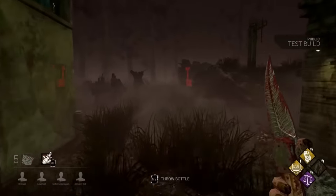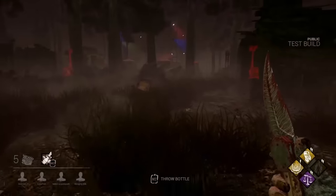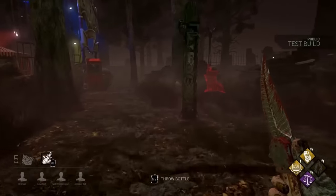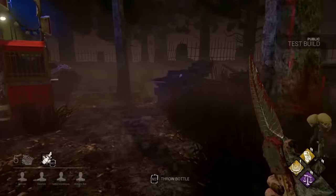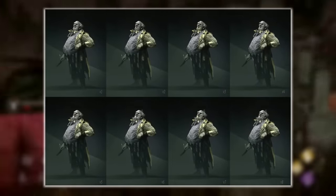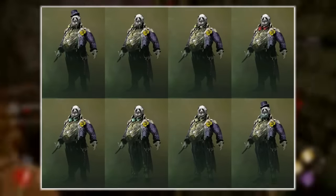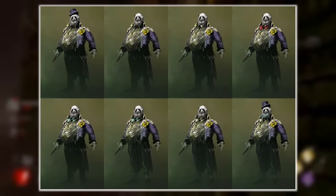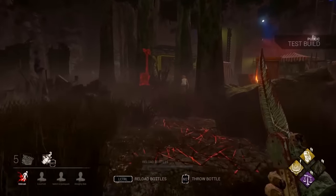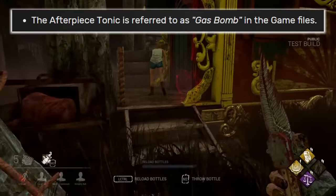The next thing on our list is the Clown's original design. During the pre-development stages of this killer, the developers designed two possible killers: one was a World War 1 soldier who could throw gas grenades, and the other was a clown who threw balloons which the killer could teleport to, as well as reveal nearby survivor auras. Because both designs were considered fairly interesting, they were combined into a clown who throws gas grenades, which is actually why the After Peace tonic is referred to as 'gas bomb' in the game files.